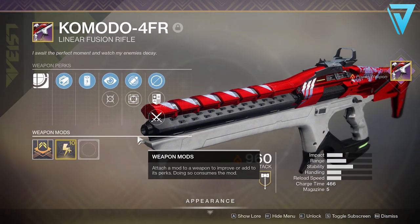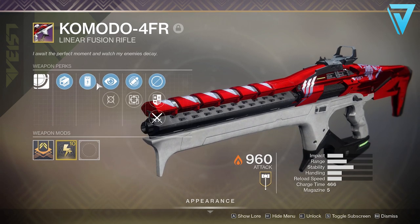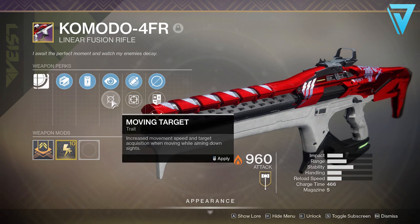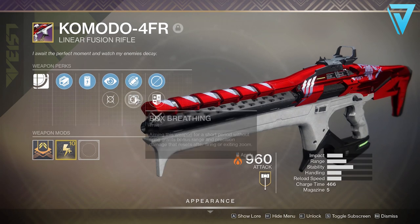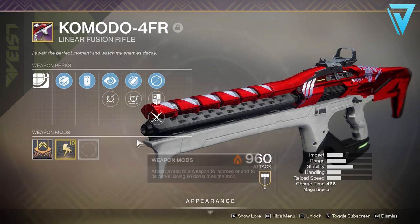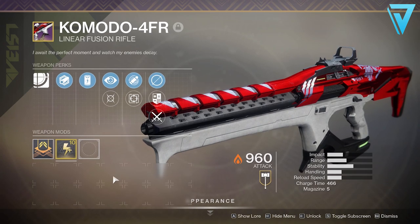So first things first, what is the Komodo 4FR? This is the Legendary Linear Fusion Rifle available from Lord Shaxx this season. As you can see, it comes with No Distractions, Moving Target, Eye of the Storm, and Box Breathing. It also has a charge masterwork to reduce the charge time on this particular weapon.